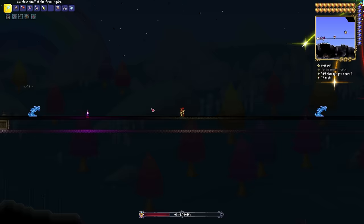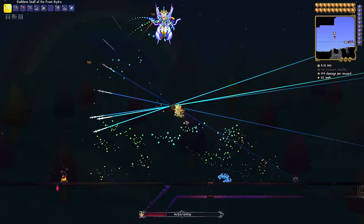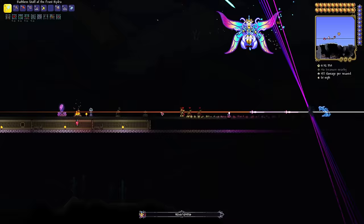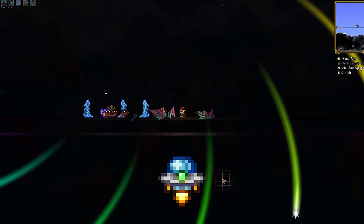Back to fighting the Empress, I try to hit the moondial but miss, forcing me to wait a few cycles and hit it seconds before dawn. I have no idea how I survived that. With her moves refreshed in my mind, the fight is pretty easy from here on out, and the Empress of Light is defeated, leaving only the Martian Saucer left to kill before the final chapter of the story can begin.